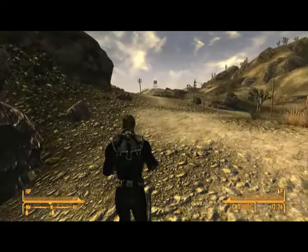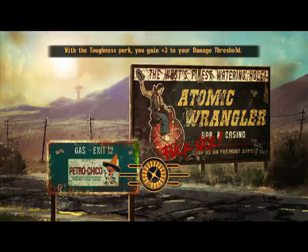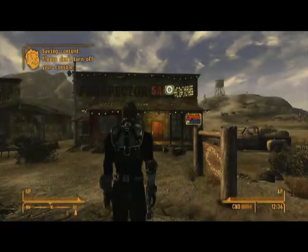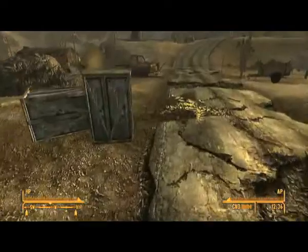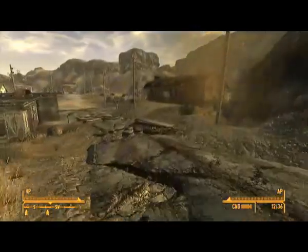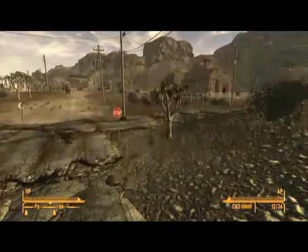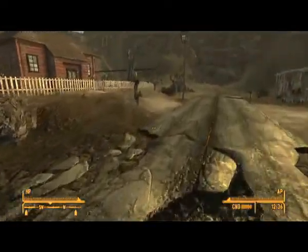We're going back to Goodsprings. If you're going to play on hardcore, I really do recommend downloading the mercenary pack, caravan pack, and tribal pack, because you get the Vault 13 water canteen. On hardcore you need to drink every so often, but with the canteen it drinks automatically and you never run out — you just need to eat and sleep. Drinking water can be annoying out in the middle of nowhere, so it's really handy.